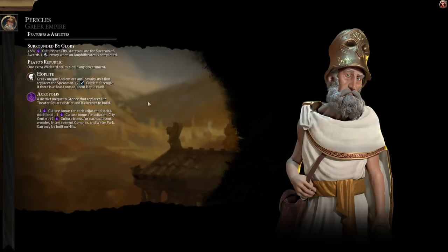Let's take a look at Pericles' abilities. Plus 5% culture per city state you're suzerain of. You get an extra envoy when an amphitheater is completed. One extra wildcard slot in any government. We have the Hoplite, which is an anti-cav unit that replaces the spearman, plus seven when there's at least one adjacent hoplite. The Acropolis is a theater square that gives an extra one culture for each adjacent district, and an additional one culture for adjacent city centers, plus all the normal adjacencies.